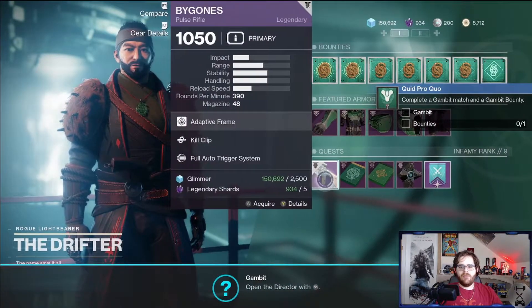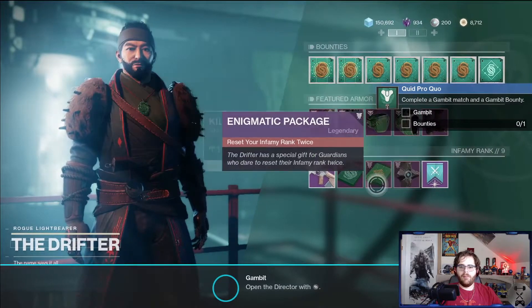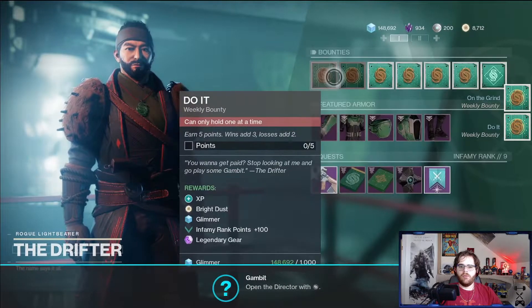There's some Gambit stuff — we can get this Pulse Rifle for 10,500 Glimmer but we're probably not gonna pick that up. All of his stuff's gonna change too. We'll pick up Gambit bounties.